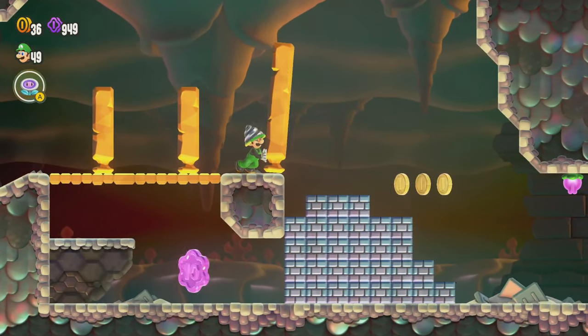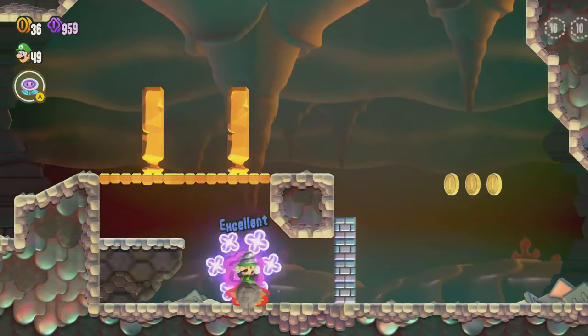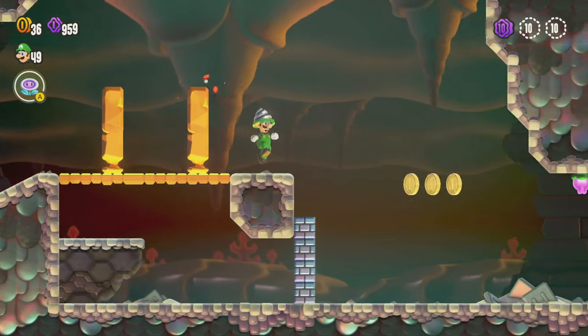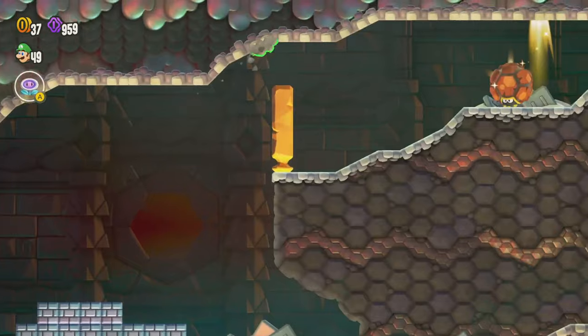We could push that over by just walking into it, but we can use our drill to come through like that, which is a nice way to get that purple coin. Now the next one we want to get...